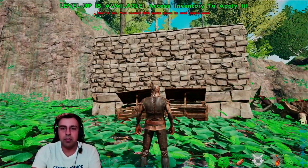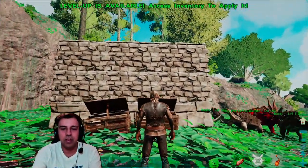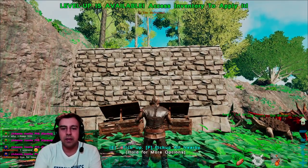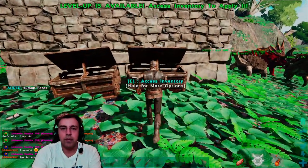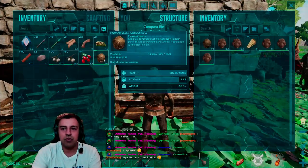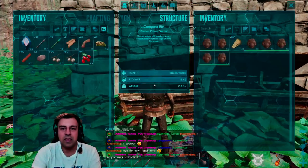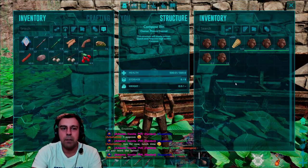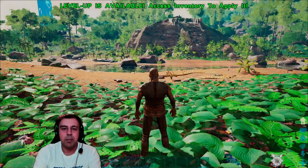It's worth mentioning that you can use small feces as well as human feces as fertilizer, though I'd recommend against it. You can press the plus key to pick up your own poo and transfer it into the compost bin. It takes around 50 minutes for the fertilizer to be made, so we'll move on to the next step after many poos later.